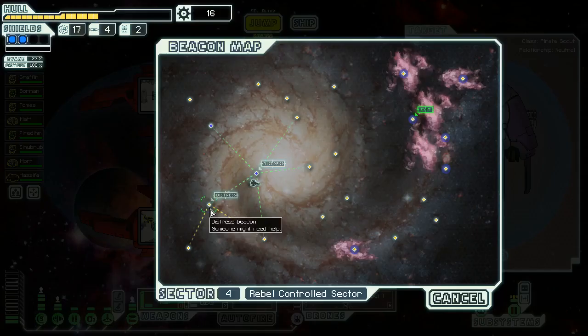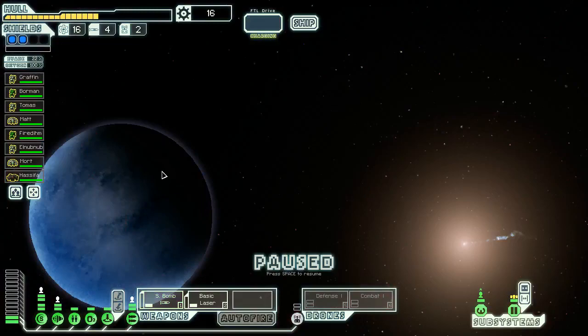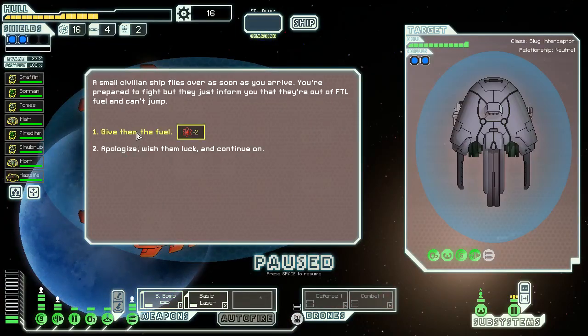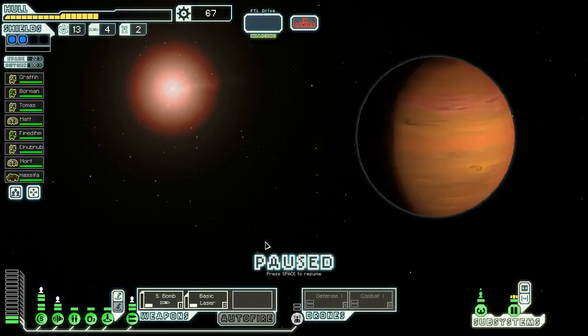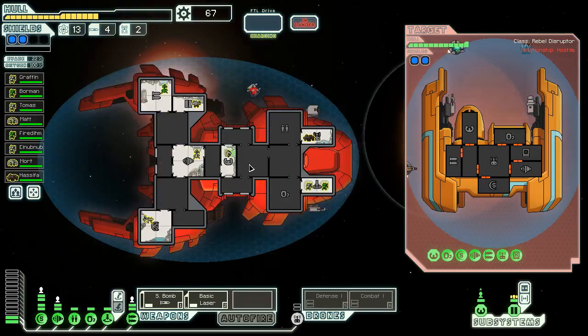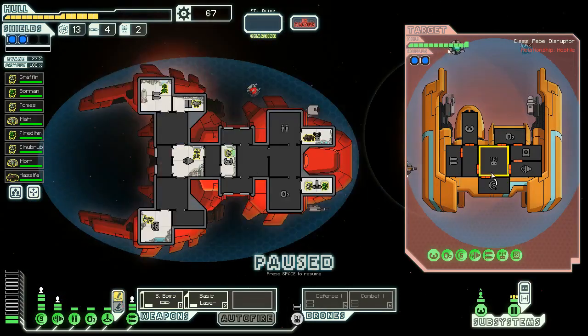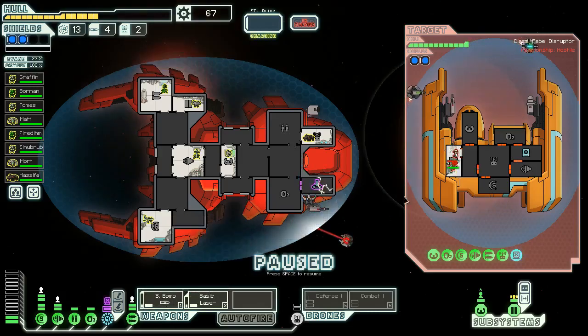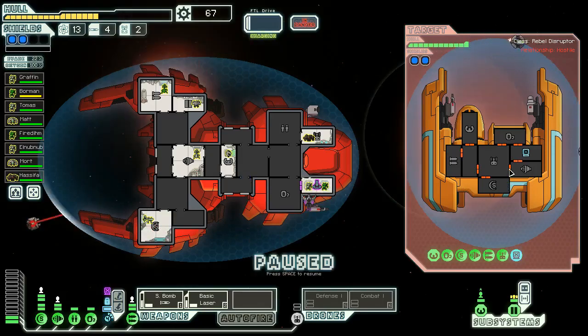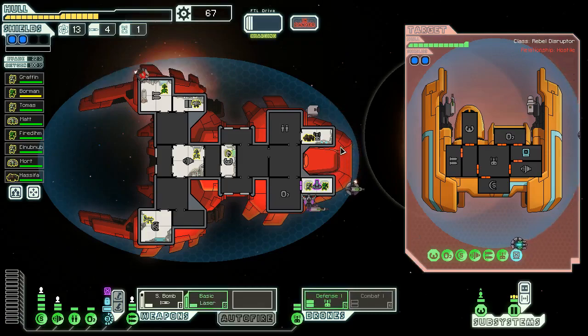Part and parcel with that is actually being in a situation where I can have a different weapon that doesn't require missile parts, because I'm kind of getting screwed by that right now. We have a couple of Rock Men and a Zoltan there. I'm going to drop a small bomb on their weapons — the bomb hit at least, which is all that really matters. They're all dead. I probably didn't have to use that missile, but I didn't know how much they had. We'll teleport back for a full heal. It's not a store, so I'll get that extra bar of weapon power.